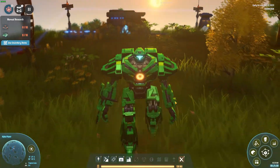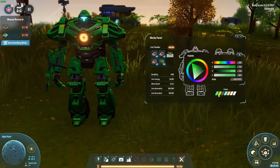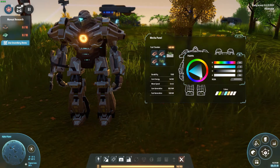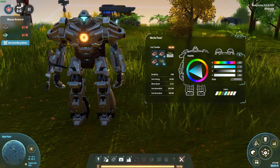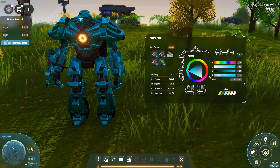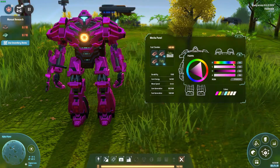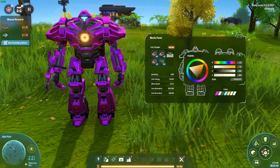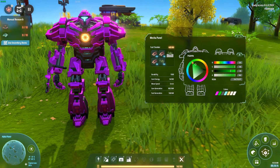I found something I want to share — if you go here you can customize the color of your character. You can make it white or black, and it looks pretty good. I like orange too, there are so many options.